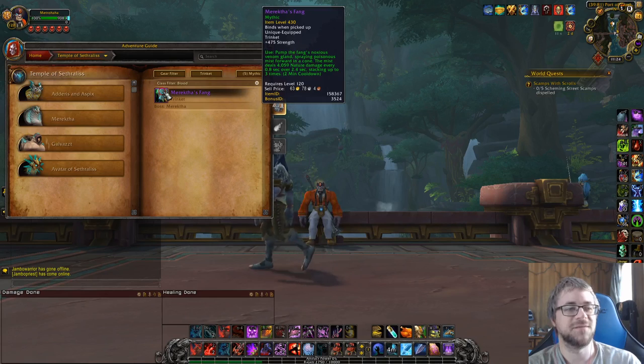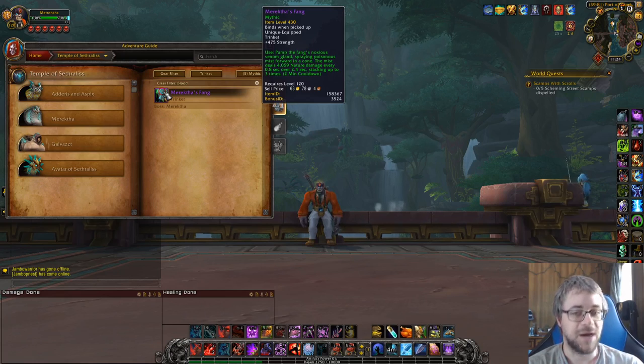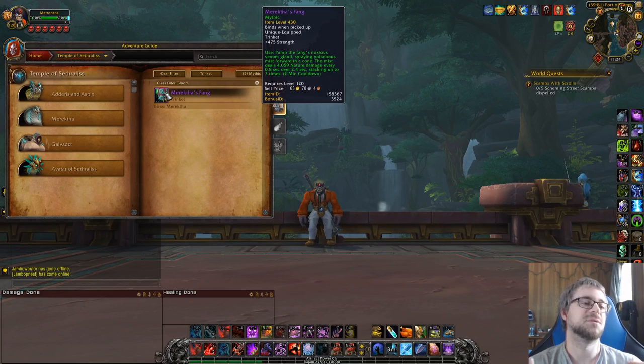The problem with offensive trinkets is that bosses are often the hard part, and about half your uses are going to be relatively weak. But on a really big pull — like that first pull in Freehold, or a Teeming week — this trinket is extremely strong. From my extreme attempts at using it in Season 2 and 3, I remember you cannot parry or dodge while channeling it. As a DK, there's enough downtime in the rotation that you can play around not being able to death strike or parry for a couple of seconds.